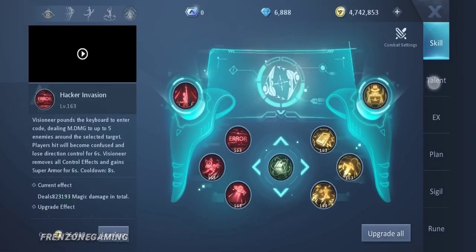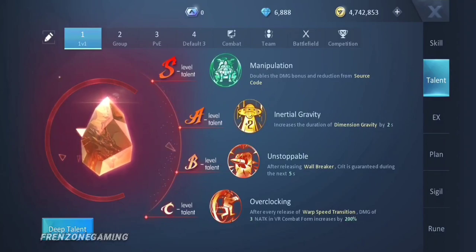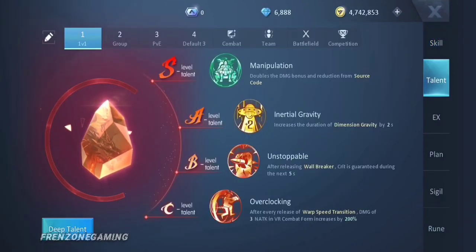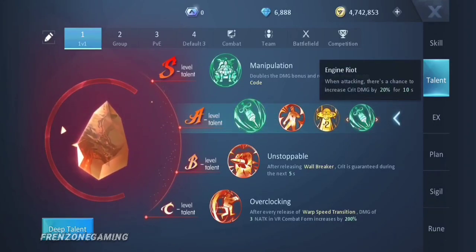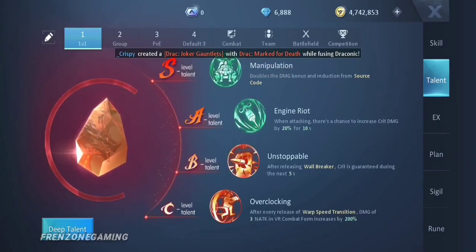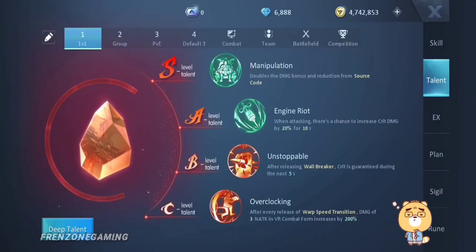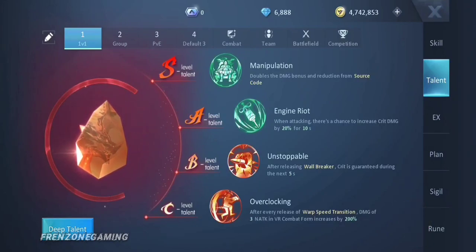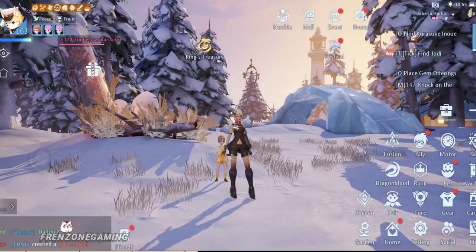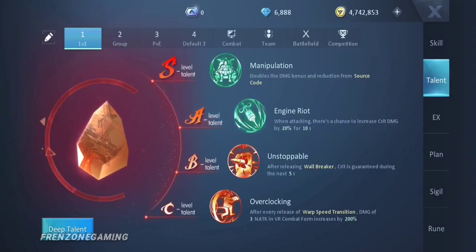For the second PVP build, change the S-level talent from Explosive Command to Manipulation. Manipulation increases the damage boost and damage reduction of your Source Code skill. Then change the A-level talent from Inertia Gravity to Engine Riot - when attacking, there's a chance to increase your critical damage by 20% for 10 seconds. However, I haven't actually seen this proc, so I'm not confident in taking that chance, which is why I use the other build.